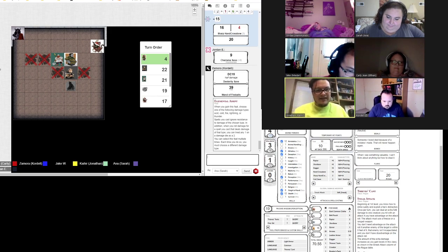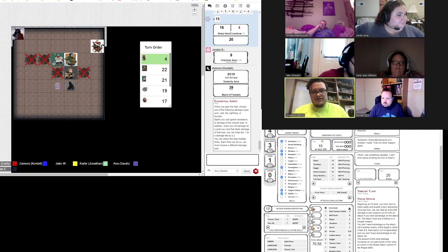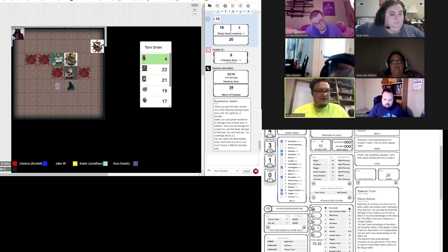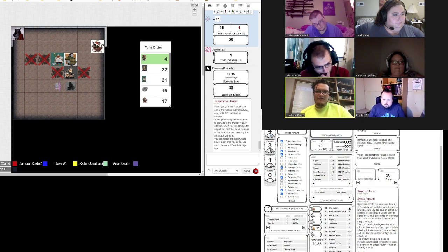That means anything that is undead has to make a DC 17 wisdom save, or it has to use its entire action to run away from me. I think shadows are lower than CR one — those shadows are done. If they were still alive, they would have died right from this.